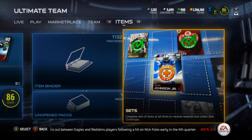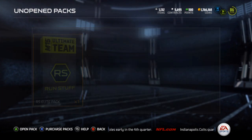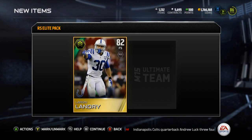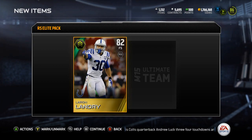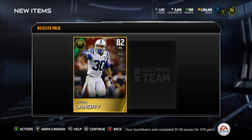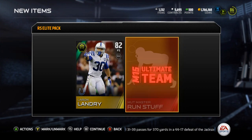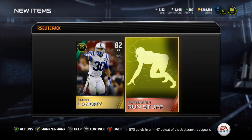What is up guys, it's Nick. We have an unopened Run Stuff Elite pack here — let's open this bad boy up. All right, sorry about that. Let's get Laran Landry and the Run Stuff mutt master collectible.